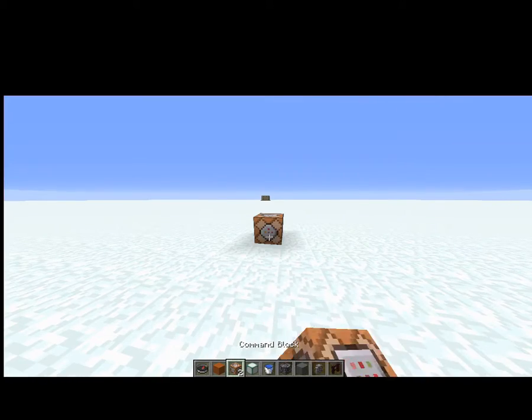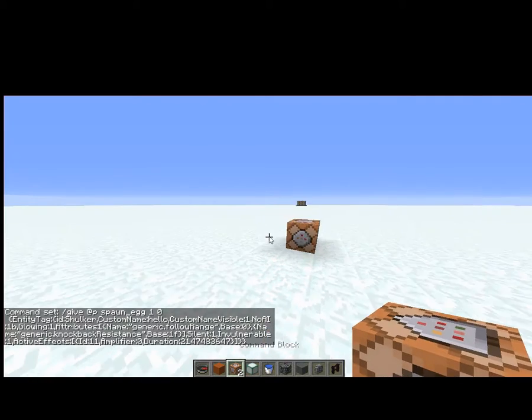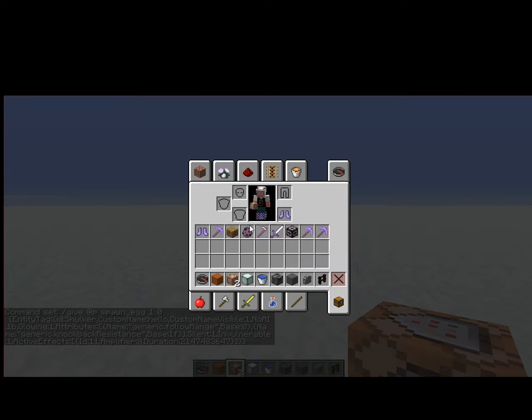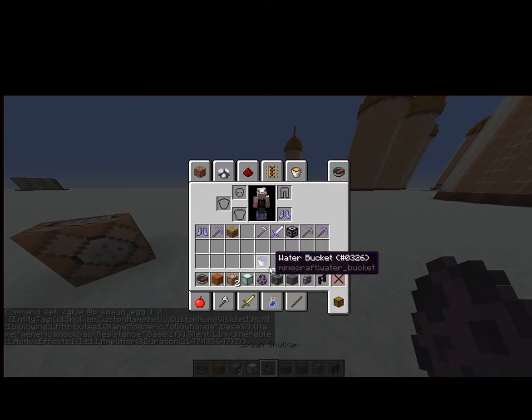Put it down. The first way is very simple — copy the command from the description, paste it in, then press Always Active. A bunch of text will come up.